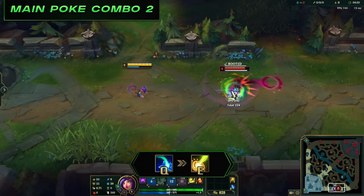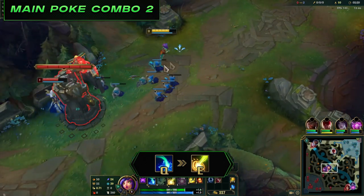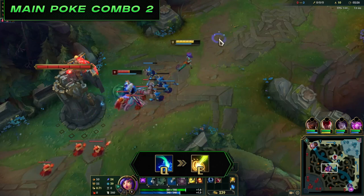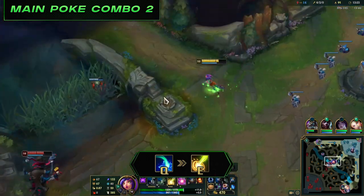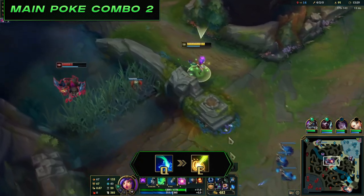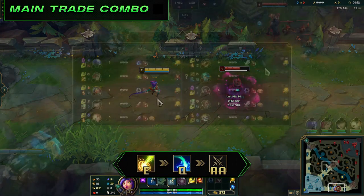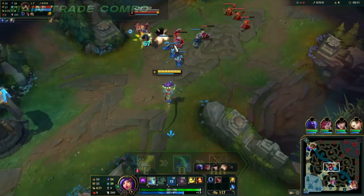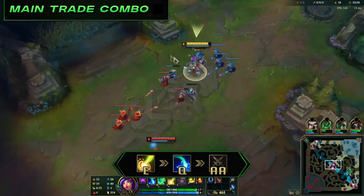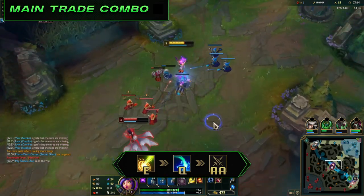Main poke combo 2: Q then E. When you are extremely confident you can land your E root, it may be optimal to use Q first, since each Q proc takes just under a second to bloom. You'll need the enemy to stay in your Q AoE for 1.5 seconds after the first Q lands in order to get those 2 extra procs. This is effective when enemies can't see you and are walking in a predictable path. Main trade combo 1: E, Q, empowered auto attack. Once you hit E they'll be rooted, allowing you to potentially proc max damage from Q and even an auto attack. E is best used through minions or enemy champions for a longer root. Charge a W passive before this combo if you can, to proc the empowered auto for optimal damage.